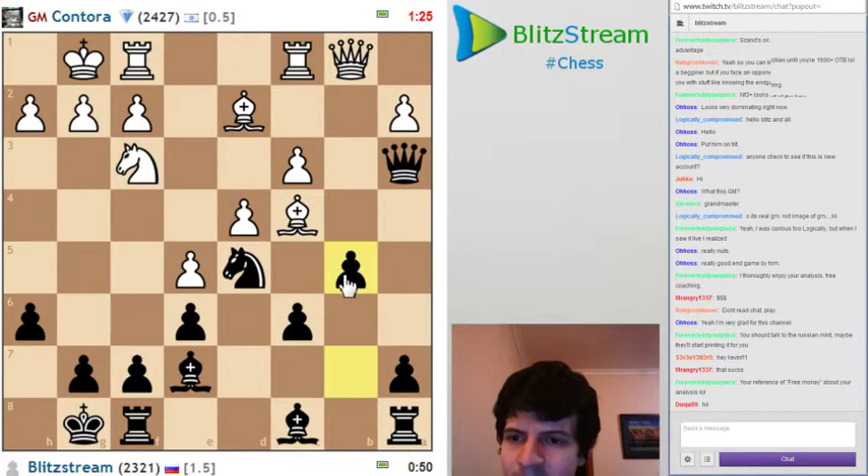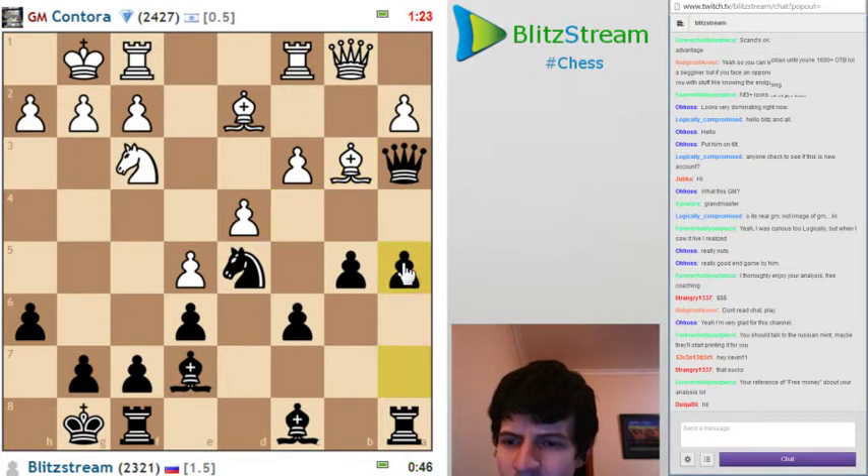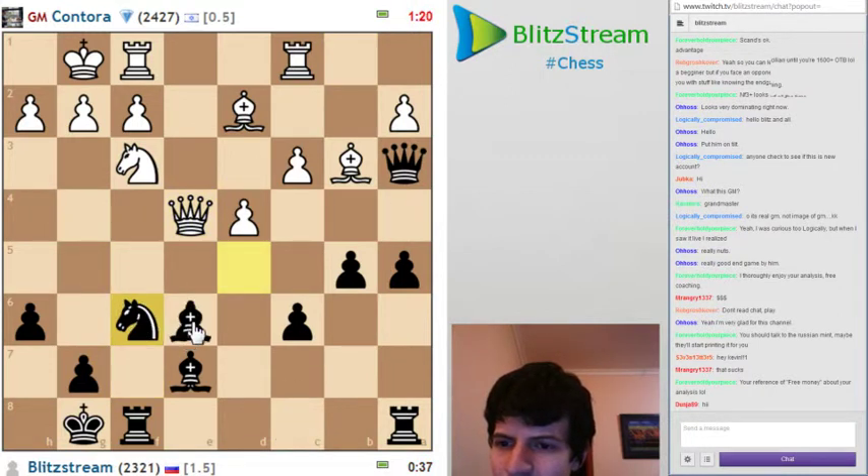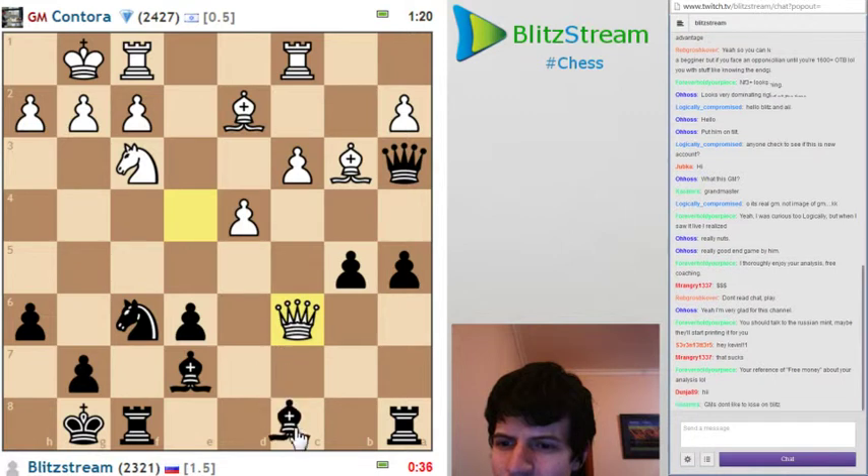B5 - don't care. B3. A5. He tries to bring the bishop to checkmate me. So I have to play f5. He tries to bring f5. Rook a6.